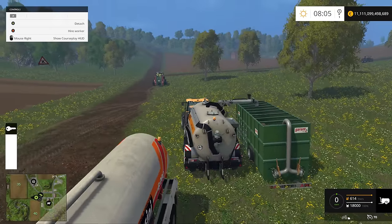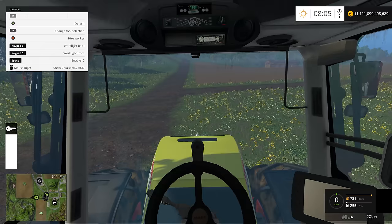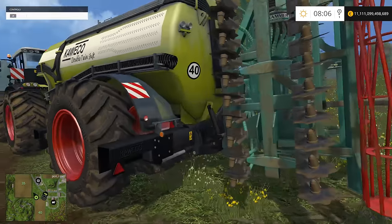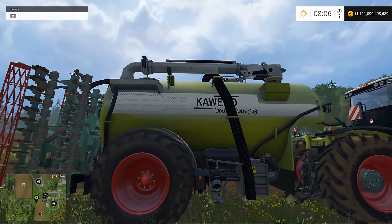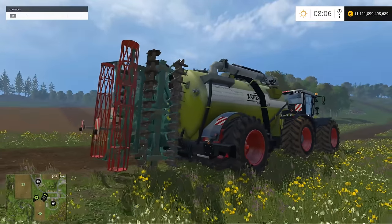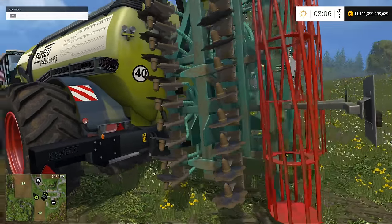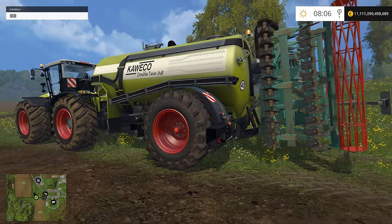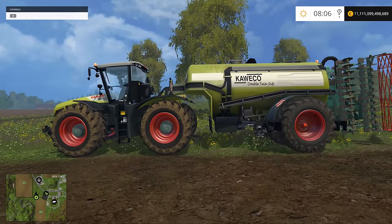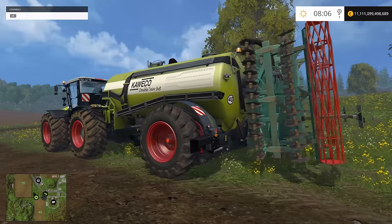This is the Kaweco double twin shift, which has a capacity of 18,500 liters. This version has been made specially for this tractor and in my opinion it looks incredible. As you can see, there are all sorts of things you can attach to it — it has a pipe that should supposedly help you refill faster. You can also attach a cultivator behind it that will allow you to cultivate and fertilize at the same time. The Kaweco double twin shift slurry tank has an 8-meter width spreader, and with the cultivator attachment it gets to 6 meters.